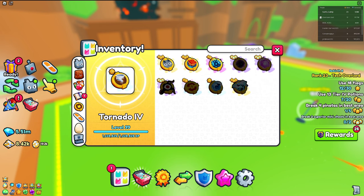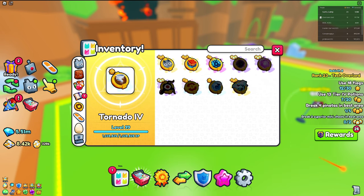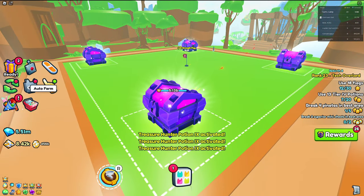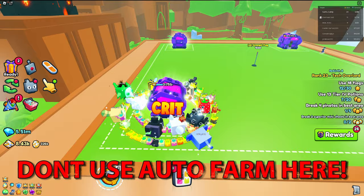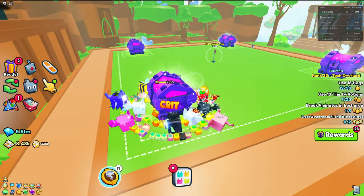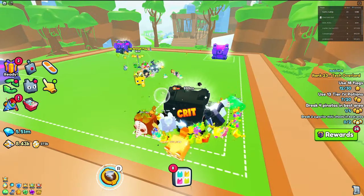You also want to go to ultimates and get a good ultimate. I have the tornado right here — this is only 7 million gems so it's not crazy. You also don't want to do auto farm because if your pets are on auto farm here it's going to glitch out. Keep that off and just go around. You can also put strength flags on this area.